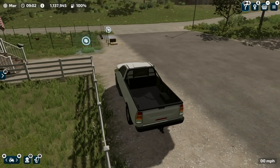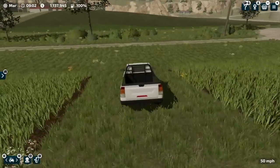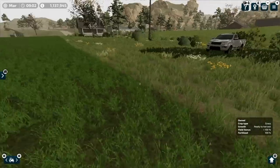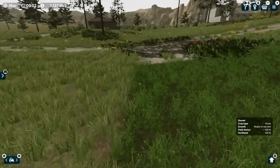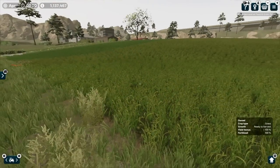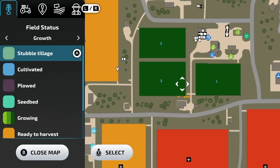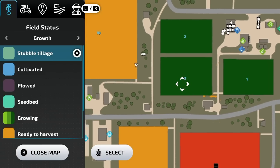It's March. Looking at the Growth tab, field ten grass appears ready to harvest. Let's go take a look. The crop is looking good, but I don't think it's ready yet — I feel like it should be as tall as the grass around it. A day later — oh yeah, that's probably ready now. Running dark green on the map — that's good to see. There are some small bits marked ready to harvest in other fields too.